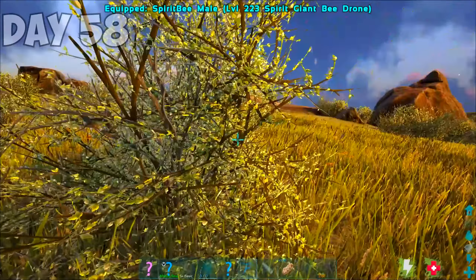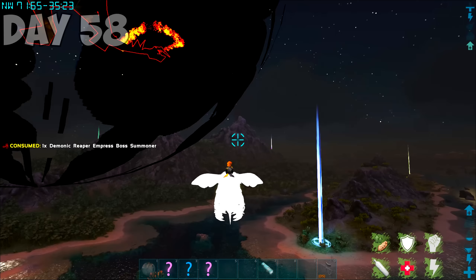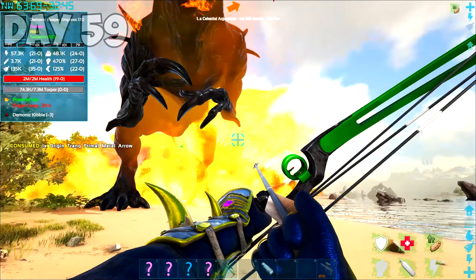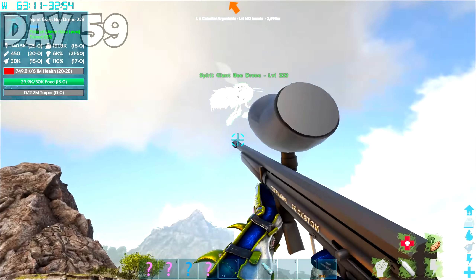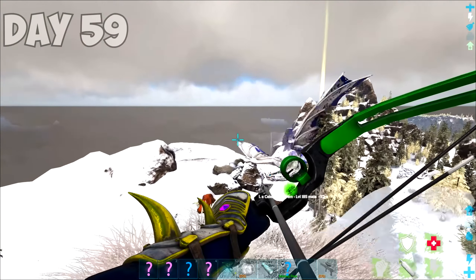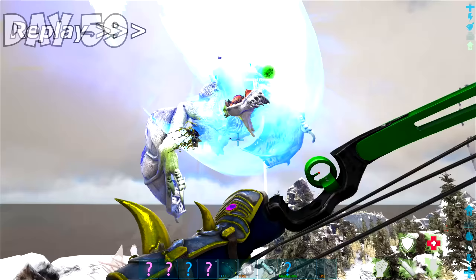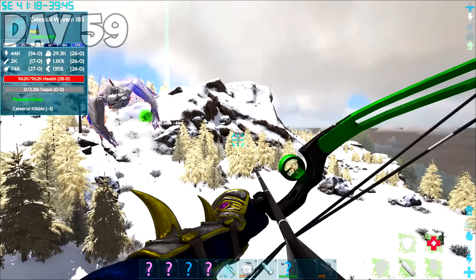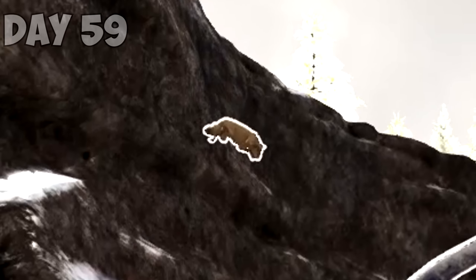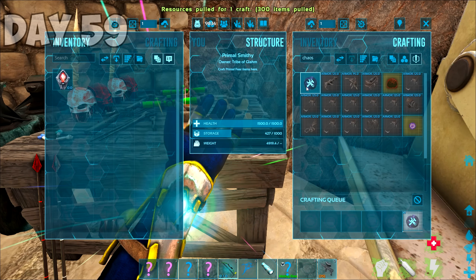I tamed another spirit bee — it was way weaker than the last one, but this time I would be smart about it. I flew high up into the air and just dropped bombs on this idiot until it died. I also discovered that if you summon bosses in water, they can't fight back very well because they sink straight to the bottom. So I summoned in another demonic reaper empress and dunked on it — easy. I started off day 59 by taming another reaper empress. The demonic reaper empress was falling asleep but a stupid trike killed me. I also wanted to tame another celestial wyvern — I found a 180 and it was perfect for me. Primal Fear is full of bugs, and eventually one arrow finally hit.